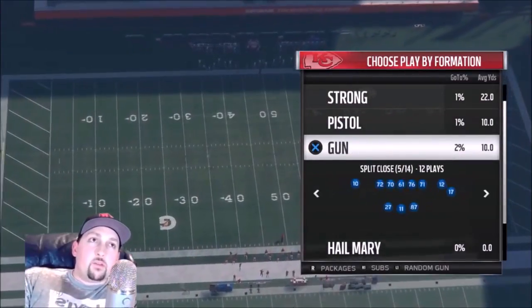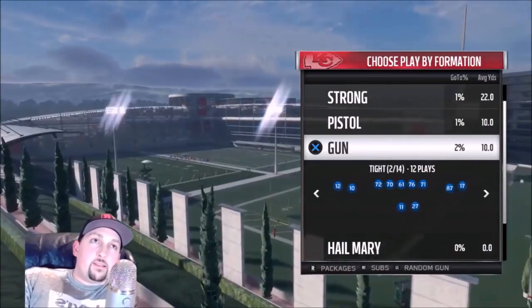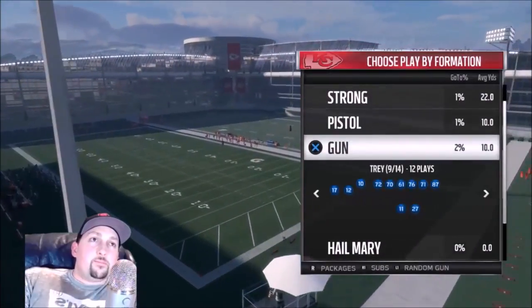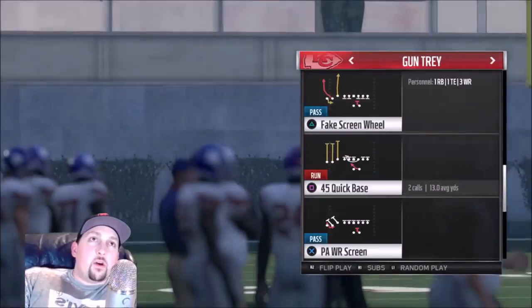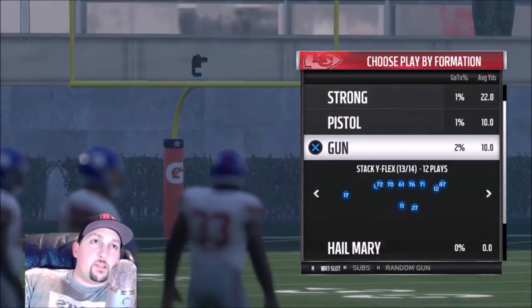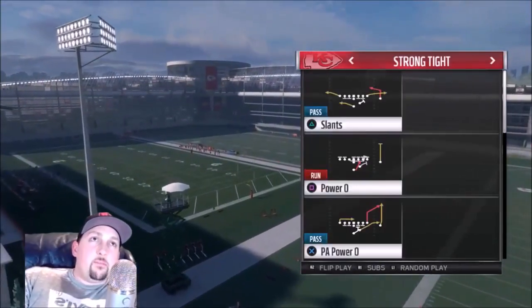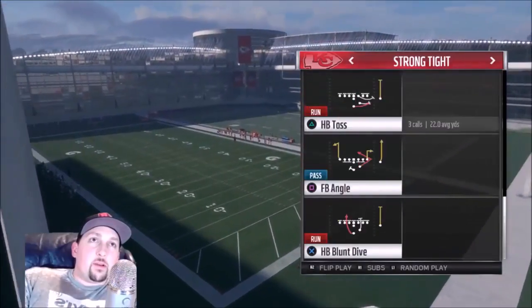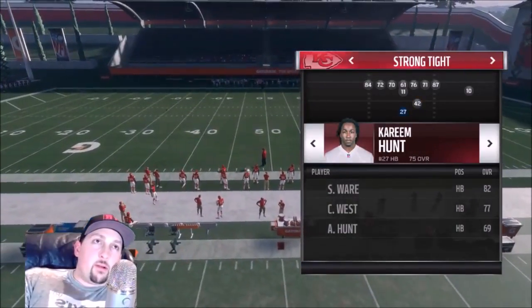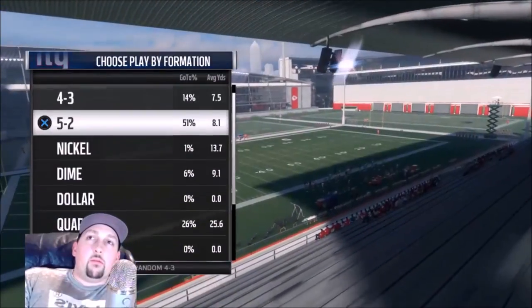One of my all-time favorite scoring plays — I'm in the Chiefs playbook — is one of my favorite plays to get the job done whenever you need it. A really good goal line scoring play is out of the Strong Tight formation and it's just a regular straight-up toss. So we'll go ahead and pick that.